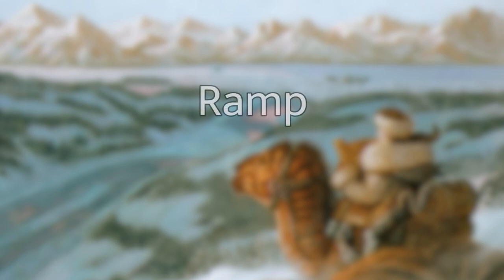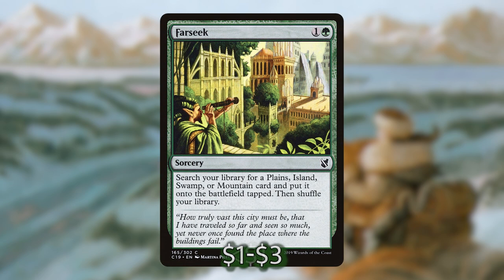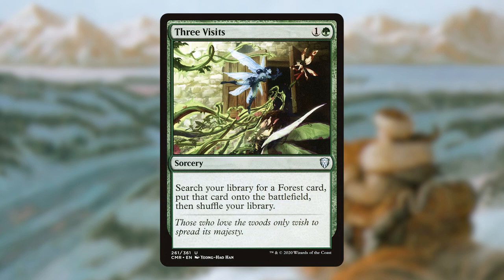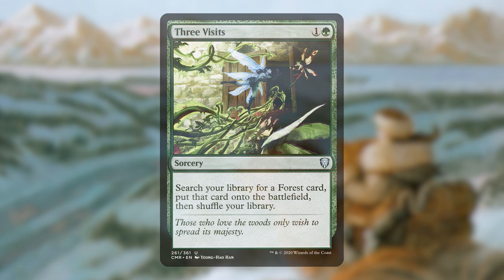Now let's move on to ramp and mana dorks. This is an interesting section because a lot of snow things have really good ramp utility with Jorn on board. For normal ramp we've got Fyndhorn Elves, Llanowar Elves, Farseek, Three Visits, and Cultivate — just general cards for getting more mana or more lands onto the battlefield. The three land tutors included will all get your snow lands, with Three Visits able to fetch the new fetchable snow dual lands from Kaldheim for mana fixing. You really want to get Jorn out as fast as possible, and the amount of available snow creatures to use early game was pretty minimal, so I wanted to include a little extra in the ramp category.